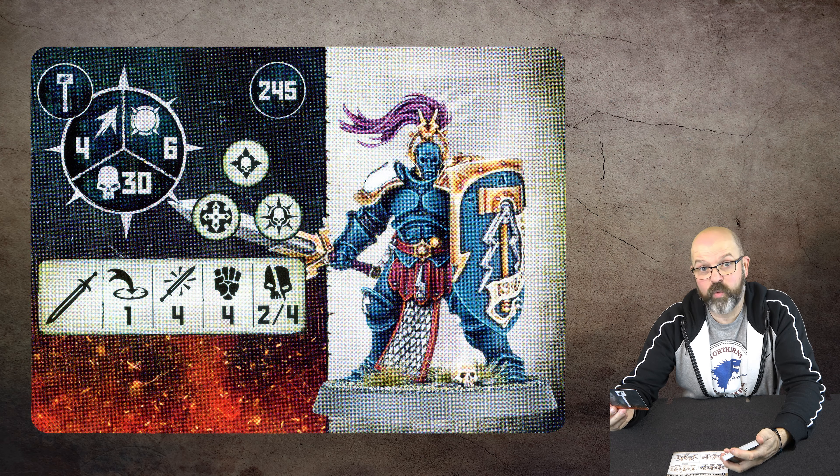This is a Prosecutor with hammer and shield — toughness six, movement ten. Stats are identical to the other Prosecutor except only two attacks throwing and three in close combat. You're paying more points for higher toughness, but once you're at toughness five or six, the difference is pointless.